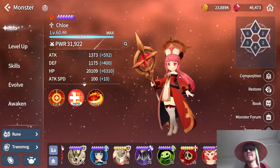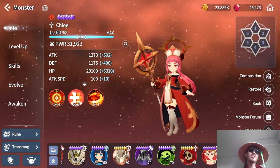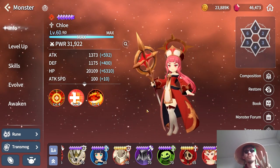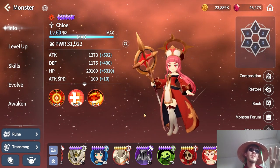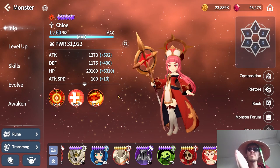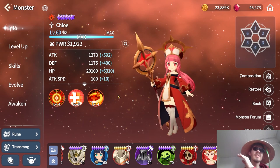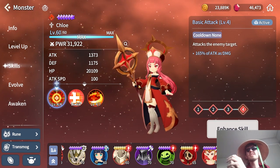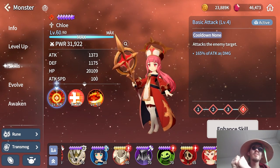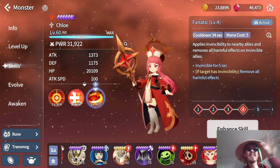Now for the last two families we're upping the echelon. The Epic Priest family actually has three useful elements. First, Chloe — a lot of players already recommend building her, and she's an amazing unit helping a lot in both PvE and PvP with her second and third skills.